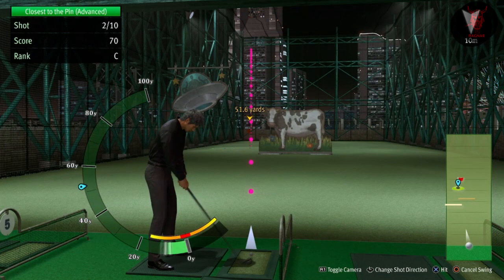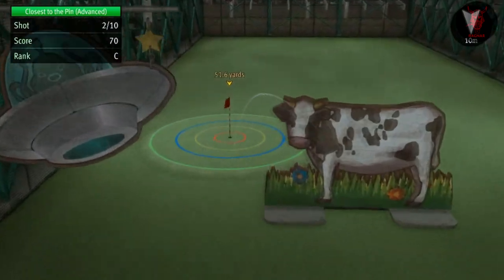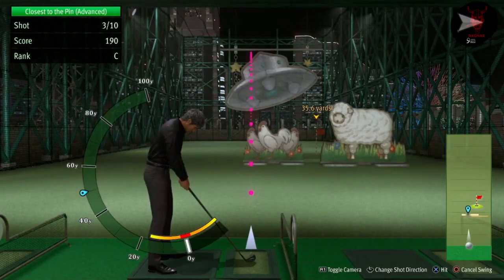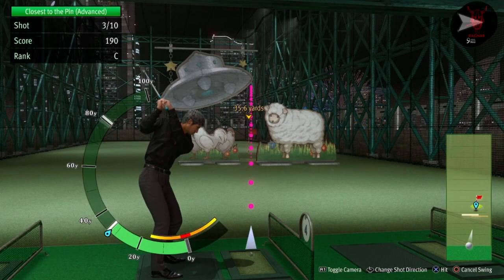If you're interested in the golf, it's relatively simple. First of all with the shots, the bar's going to go up. You just need to aim wherever you want. The bar's going to go up, you click, and then you click on the way back to try and hit the red bit in the middle. And that would be the perfect shot.